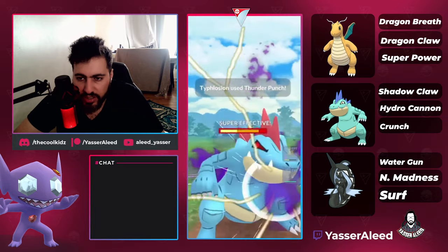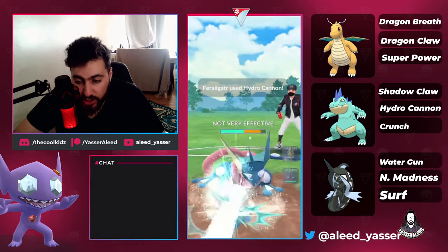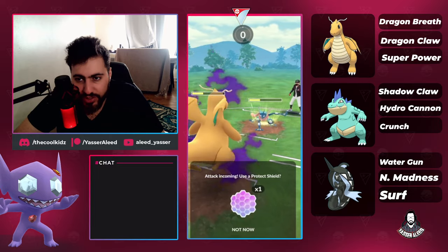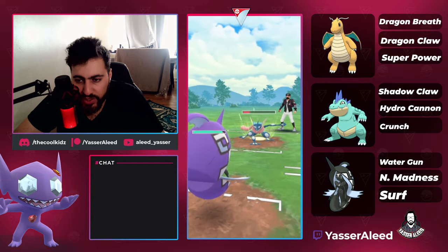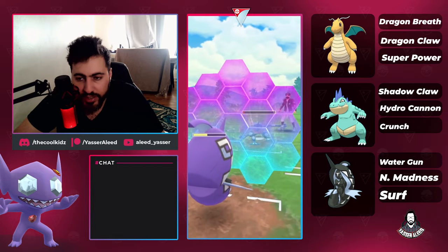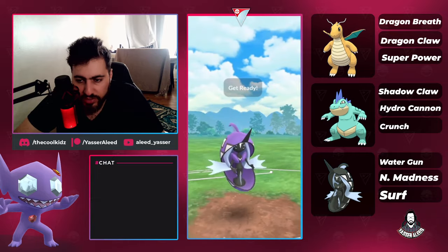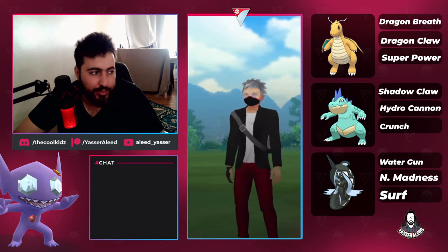This is the first Typhlosion we faced and that did so much damage. The opponent brought in Greninja — hopefully it doesn't get a boost because that will be extremely annoying. First Night Slash and they did get the boost. Now I have no idea what to do honestly, because Greninja is one of the most threatening Pokémon whenever it gets a boost — Night Slashes are doing so much damage. My play here is just farm them all the way down, then get two Hydrocannons on the Typhlosion and throw them back to back. Either of these Surfs should do enough damage. Always throw in good timing — make good plays a habit.